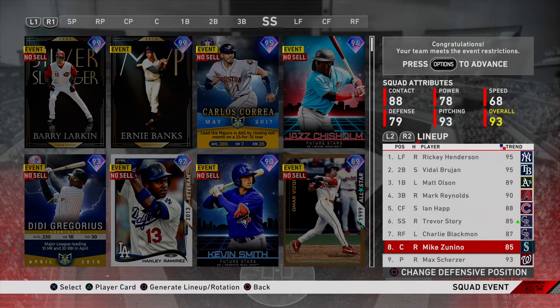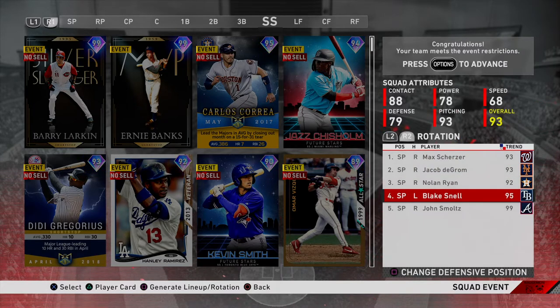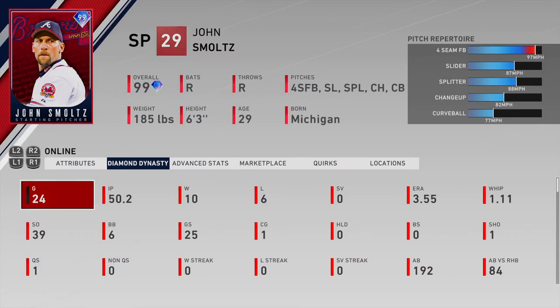So we're going Ricky, Vidal Brujan, Matt Olsen, Mark Reynolds, Ian Happ, Trevor Story, Chuck Nasty, and Mike Zanino. Then we got some Live Series players in Scherzer and deGrom, the 92 Nolan Ryan from the Houston Astros collection, the Players League Blake Snell, and then 99 Smoltz. I feel like everyone thinks he gets lit up, but I have very good stats — 3.55 ERA, 1.11 WHIP, 50 innings, 10-6, 39 strikeouts, 6 walks. I really like this card.